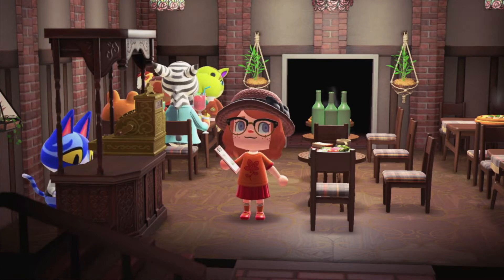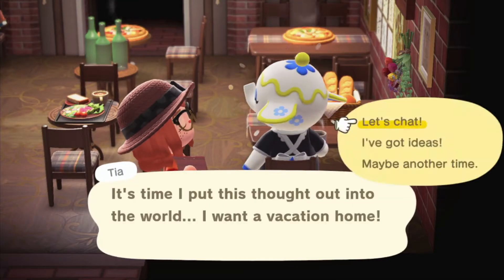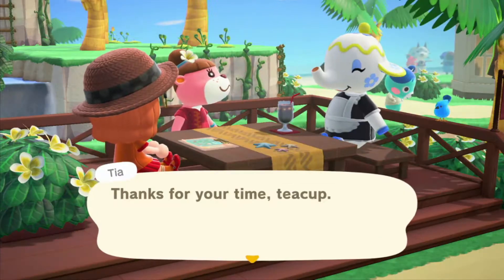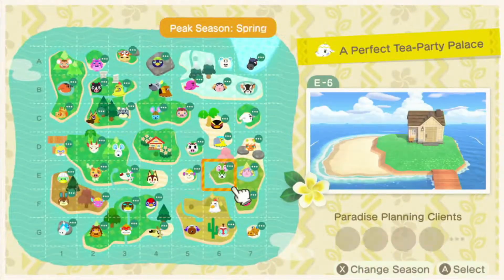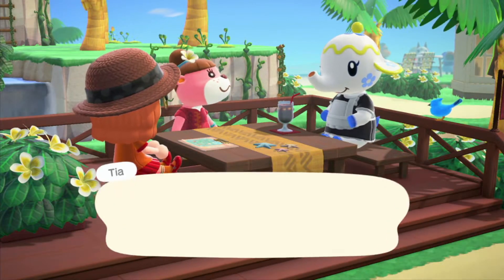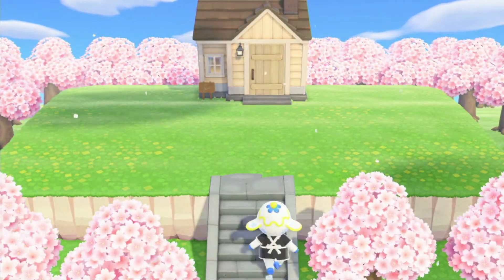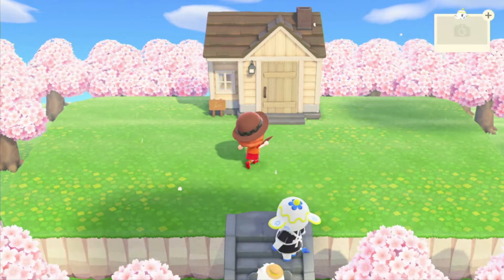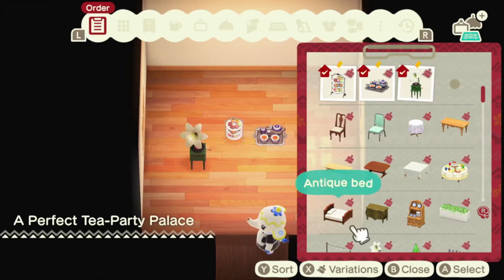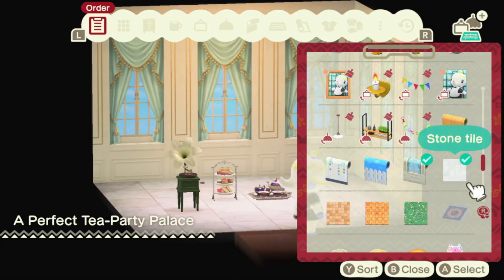Hello internet, your friendly neighborhood gremlin here, and today we're throwing a tea party for Tia. Prepare yourself for a mainly pink, slightly blue, very pastel build. This build was a fun one — I went in with one idea of what I wanted and what we came out with was entirely different. We go from sort of an elegant Victorian kind of deal to cute and pastely.